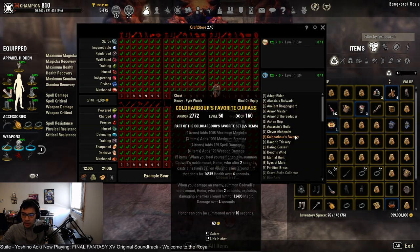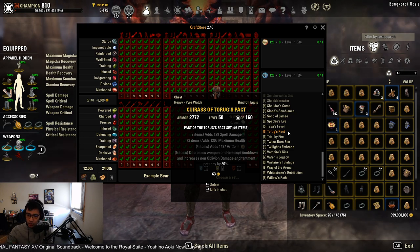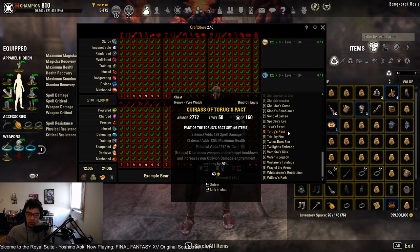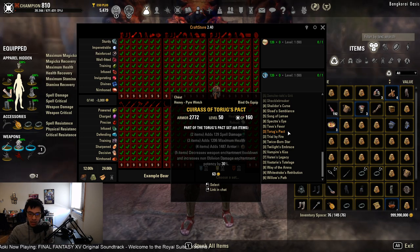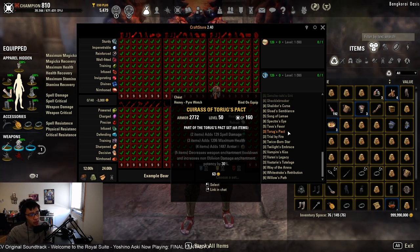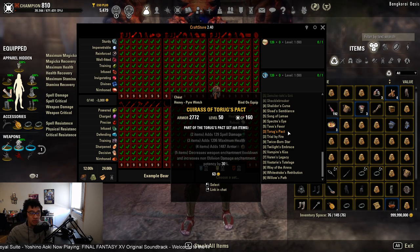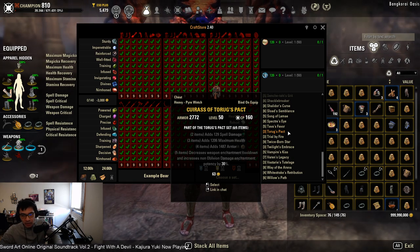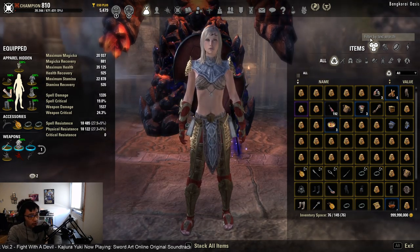For crafted heavy armor sets, Torug's Pact is potentially useful. It's a base game set requiring three traits to craft. It decreases weapon enchant cooldown and increases non-Oblivion damage enchant potency by 30%. Your Crusher enchant normally applies a 2108 debuff to physical and spell resistance — with Torug's Pact it becomes 2740. This makes it useful for additional resistance debuffing via Crusher. There are no other heavy trial sets useful outside of Yolnahkriin, which we've already covered.